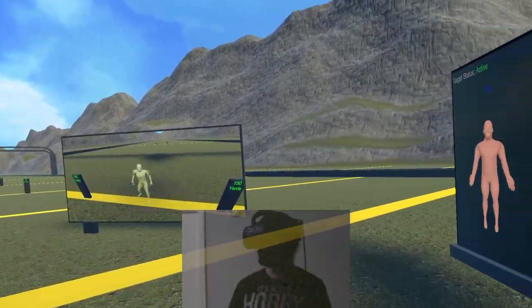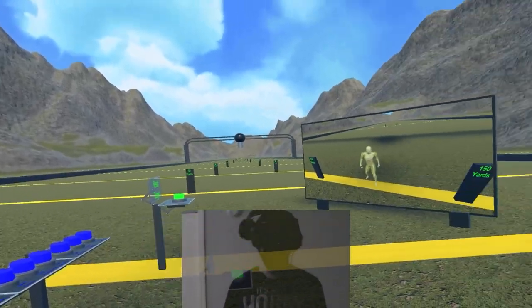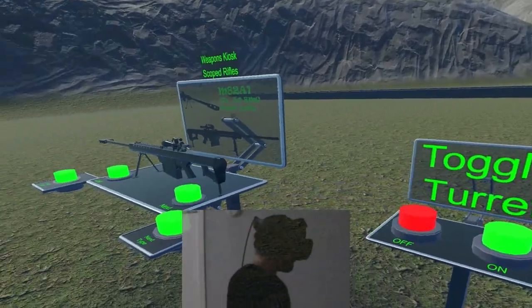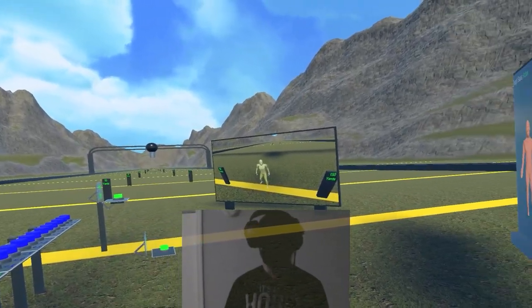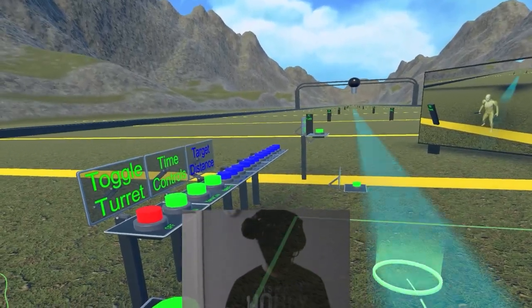Here we've got the one mile range where you can adjust the distance — say if you wanted to dome a target with a 50 caliber at about 150 yards. That is totally something you can do here.